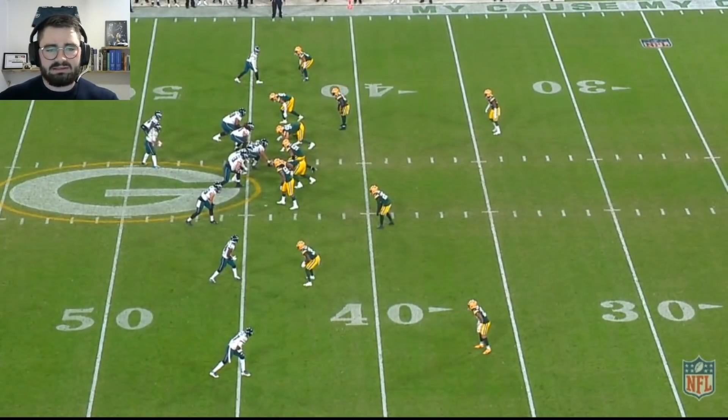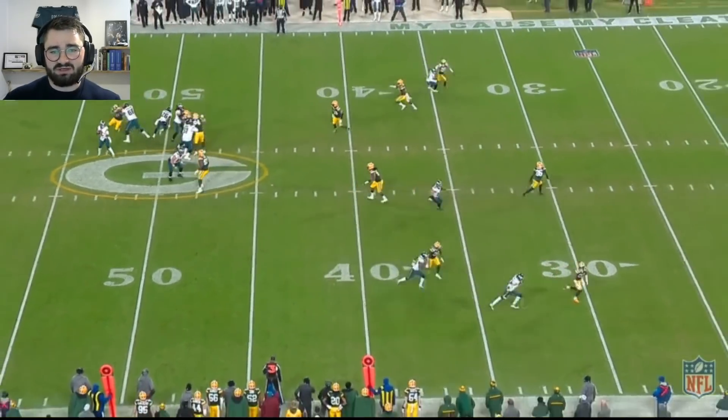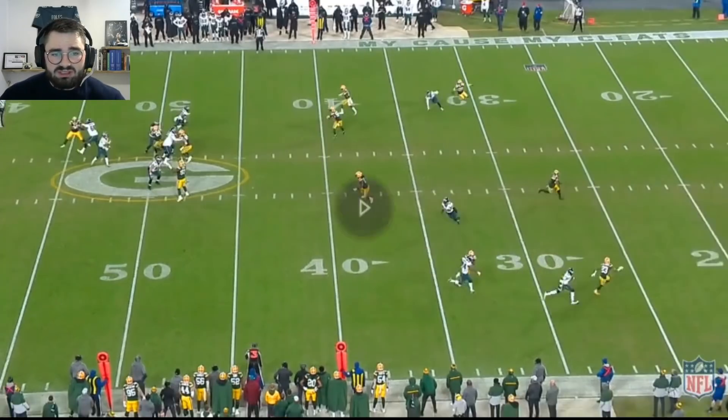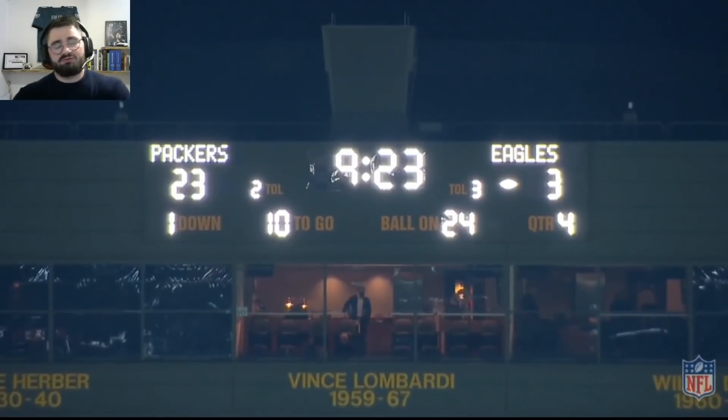Third down. There might be some miscommunication for the Packers — they're disguising the blitz. The DB blitzes, the linebacker drops into a low hole coverage, man on the top, man on the slot. What appears to happen is a coverage player believes another has man coverage on Ertz, but that player is actually dropping deep — leaving Ertz in the flat on an out-breaking route wide open. It looks like miscommunication, but Ertz finds him immediately, it's a good pass, new first down, drive extended.